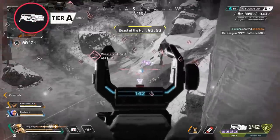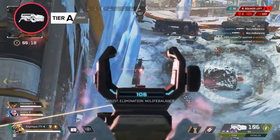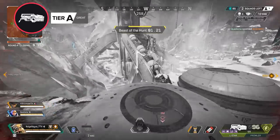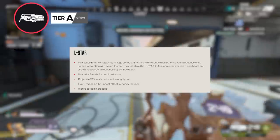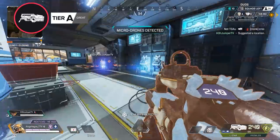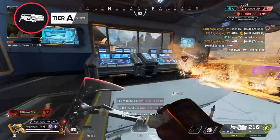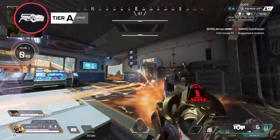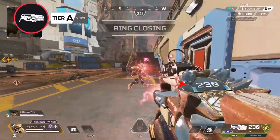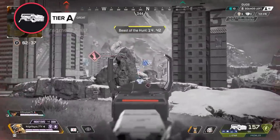Finally receiving the love it deserved this season, we have the L-Star, also finding its way into our A tier. This weapon can finally have more than two attachments, gaining the option to equip a Barrel Stabilizer and an Energy Mag. The Barrel Stabilizer gives the weapon much-needed recoil control, making it viable in long range gunfights. The bigger change is the mag — if you have a high level magazine and can manage the overheat mechanic, this thing can literally shoot until you run out of ammo. Even after some minor hipfire nerfs, it's still great at close range and now has the accuracy and clip size to compete with the best weapons in the game.